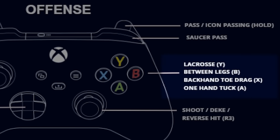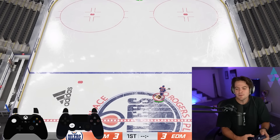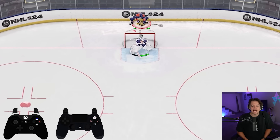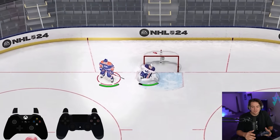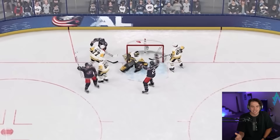Now let's talk about the changes from skill stick to total control. The main difference is the face buttons — X, Y, A and B on Xbox have now each been assigned a deke. The most controversial of course being the Michigan, which is now just a tap of the Y button and it is so easy to pull off. You can literally hit it every single time.